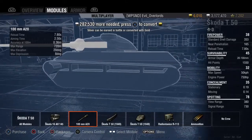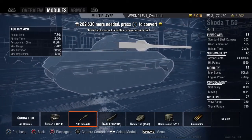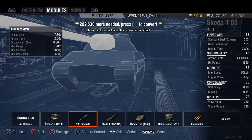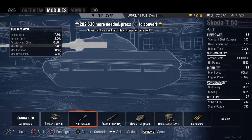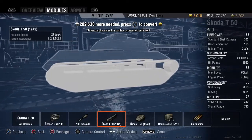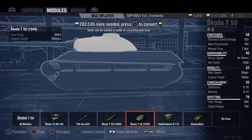The gun on the standard package has a reload time of 7.8 seconds, a standard aiming time of 2.5 seconds, and the accuracy is 0.36. The maximum elevation is 20 degrees and maximum gun depression is 8 degrees, which is pretty good for working ridge lines whether you're on top or bottom to a point — if you're on top, not so great going down. The hull can rotate at 38 degrees per second with terrain resistance of 1.2 for hard ground, 1.5 for medium, and 2.1 for soft ground.